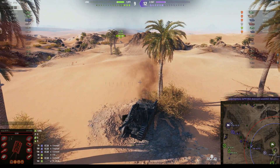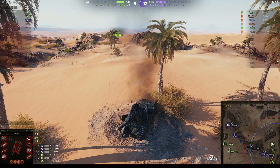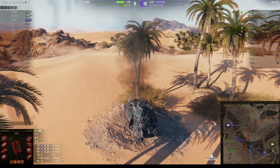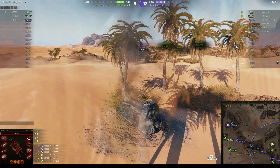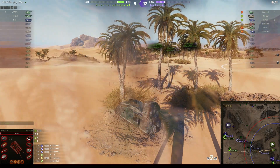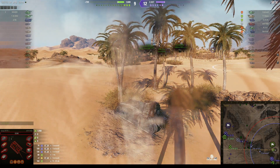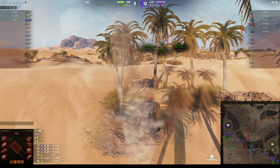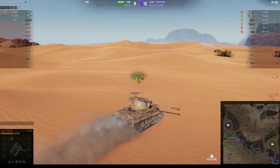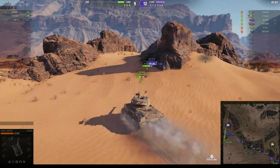There's a G-Row down there — one of those new Japanese tank destroyers — trying to get the Cromwell that killed Targi. Even though Targi didn't last the entire game, he still got a huge amount of damage: 1,848 recorded, with some blind shots not recorded on top of that. He got five kills in total — one third of the enemy team.